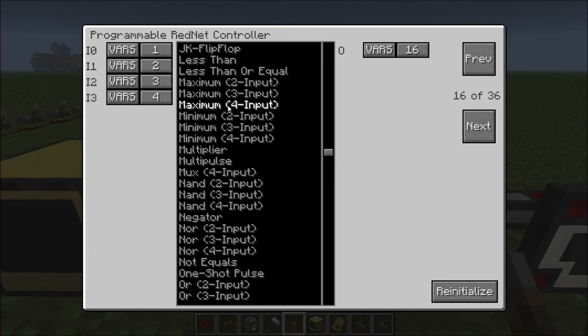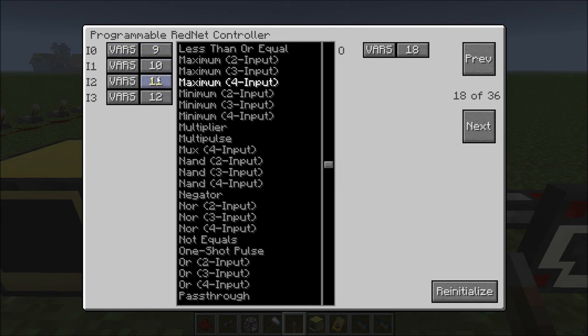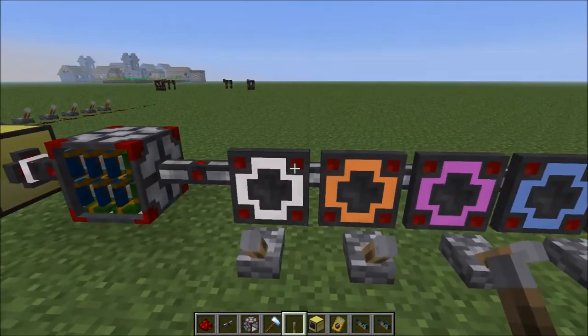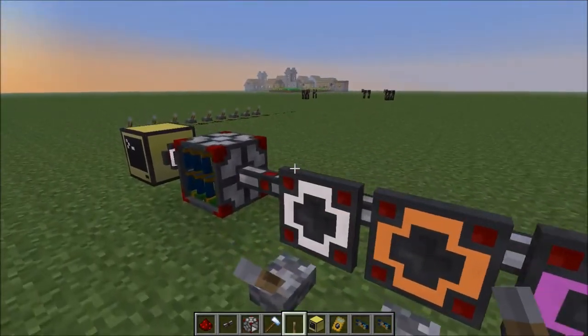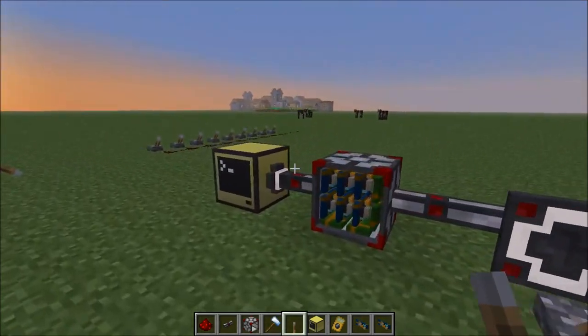What we've done is a maximum four-input gate for the first four variables — 1, 2, 3, 4 — outputting that to variable 16. Variables 5, 6, 7, 8 to variable 17. Variables 9, 10, 11, 12 to variable 18. And then the last group of three using a maximum three-input to variable 19. These now hold the maximum output we're getting from the cables. Then we do one final maximum four-input gate with those four holding variables and output that to the left. So essentially any one of these cables that goes on outputs the value assigned to it, and that pulls out the maximum value currently inputting and feeds it into the computer.